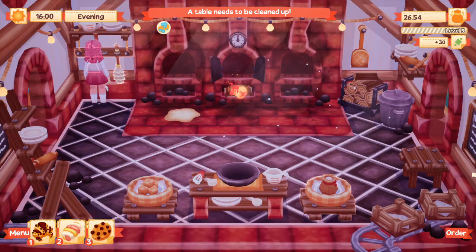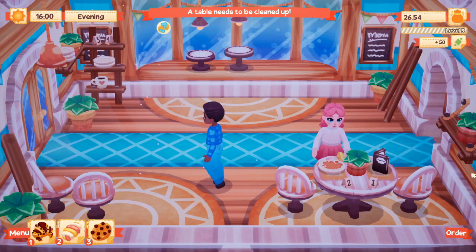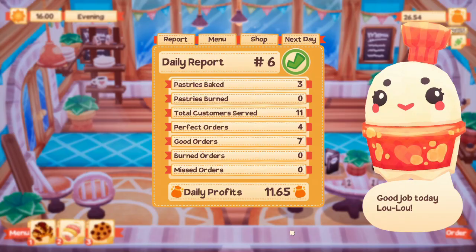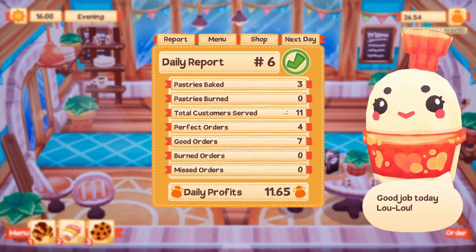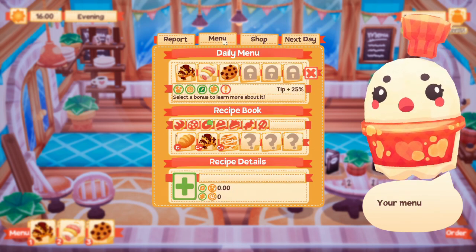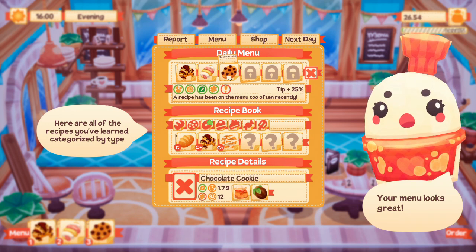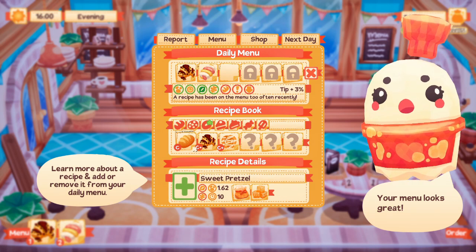This table needs cleaning and the floor needs cleaning. I love the evening time in this game, it's so relaxing. That was our lovely day - let's make another marshmallow twist to go in the window for tomorrow. Good job today, Lulu! We baked three pastries, served 11 customers, got four perfect orders, seven good orders, and earned 11 pounds 65. Let's play around with our menu because it was left from last time.